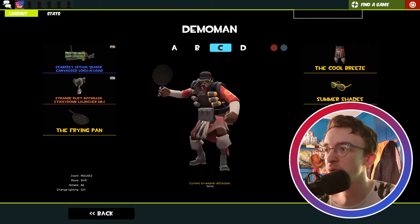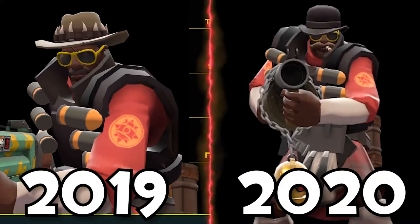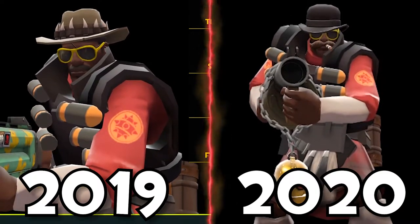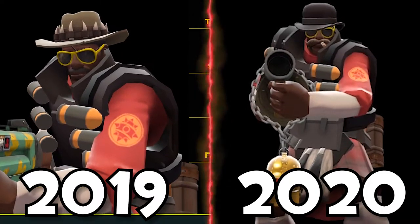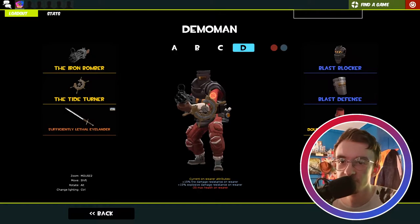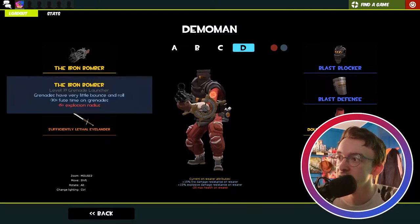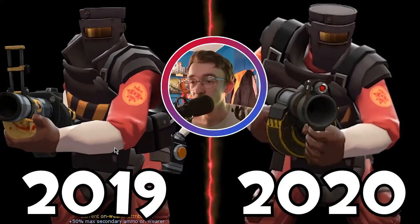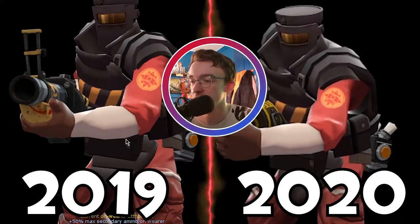Then we have my main Demoman loadout with the Lock and Load, though it's also the Grenade Launcher sometimes. We have the Cool Breeze, the Summer Shades, and the Sophisticated Smoker — a great cosmetic they added this year. Sometimes this will be the Saxton Hat but I like this loadout a bit more. For my MVM loadout there's no robo cosmetic but I think the cosmetics work well. We've got the Blast Blocker, the Blast Defense, and the Double Dog Dead Demo Pants — he looks like a bulky boy ready to stop robots.